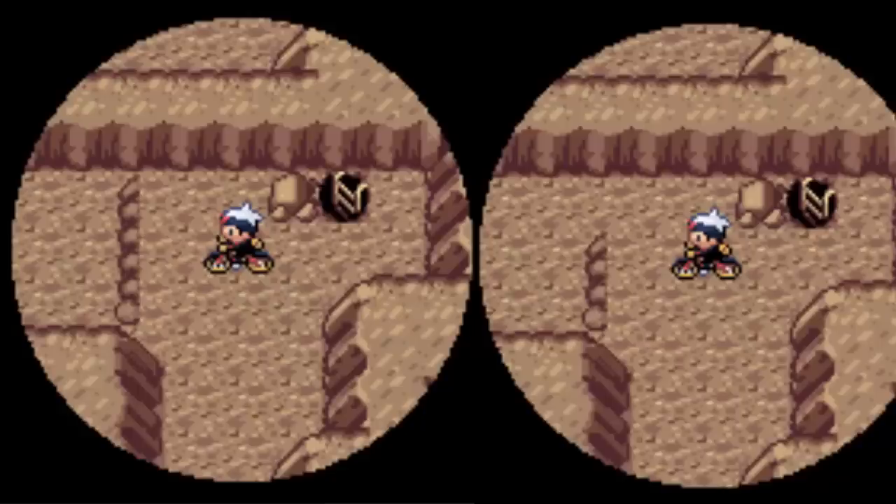Our next glitch is to do with Victory Road. In B1F of Victory Road, there is a ledge near a certain staircase in the Japanese and English versions. If the player jumps to the ledge on the left, they must go through a long path through B1F and B2F to get back to the right of the ledge. In non-English European versions the ledge was shortened by one tile, making the path accessible in both directions. This ledge was removed entirely in Emerald and the Omega Ruby and Alpha Sapphire remakes.